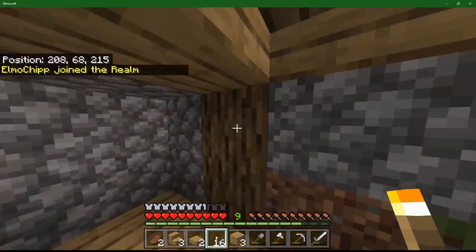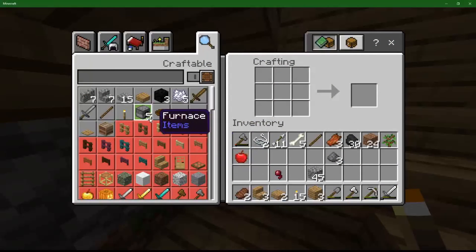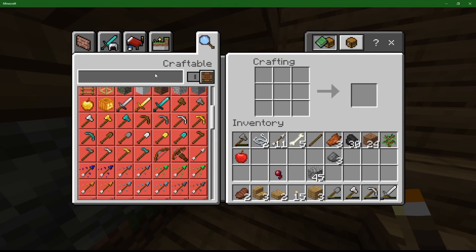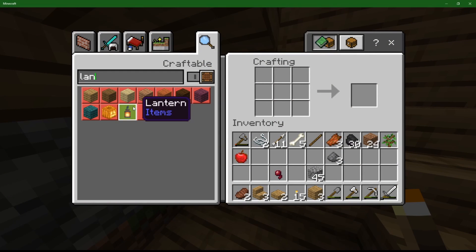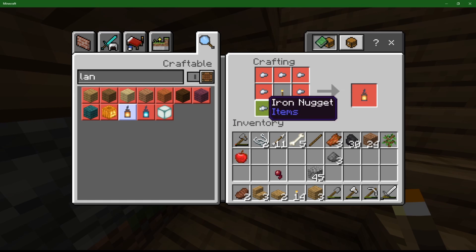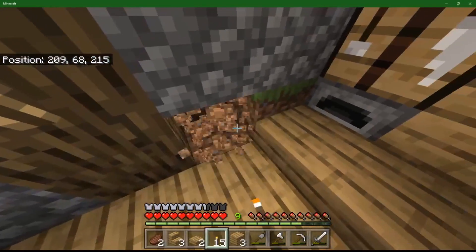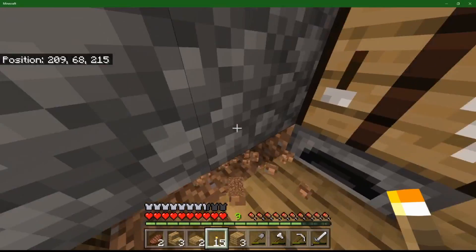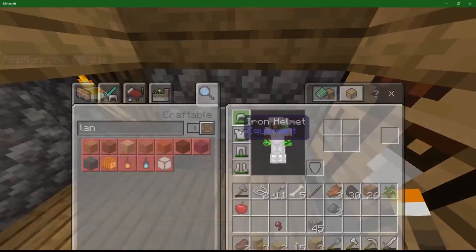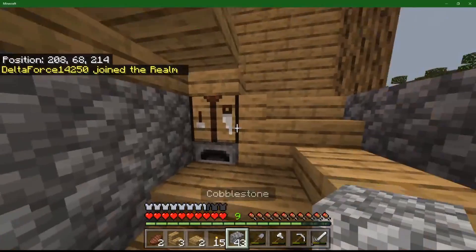Get our torch, light everything up. Can I make a lantern yet? Lantern - what do I need for this? Soul torch? Iron nuggets? Nah, I'm going to save my iron for now. Get these - slop them out for cobble. There we go.